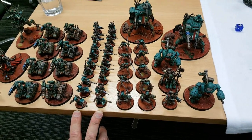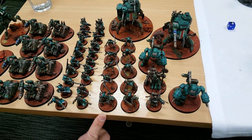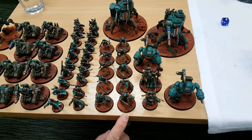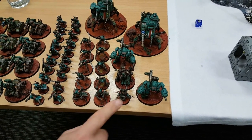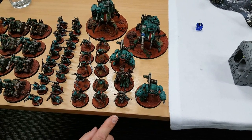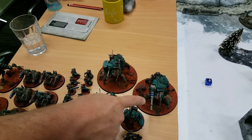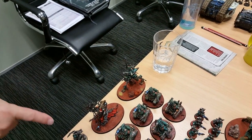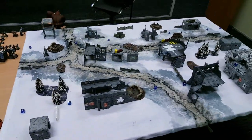Both unit alphas have an arc maul and arc pistol. There are Sicarian Rust Stalkers and Sicarian Infiltrators with power swords and stub carbines. Two Castellan Robots with incendine combustors and heavy phosphor blasters each, a Datasmith, two Onager Dunecrawlers - one with a neutron laser and one with an Icarus array - a Sydonian Dragoon with a taser lance, and a Tech Priest Enginseer.